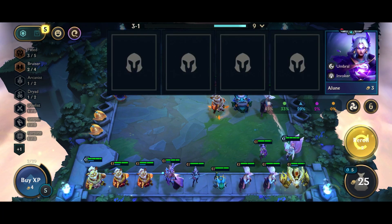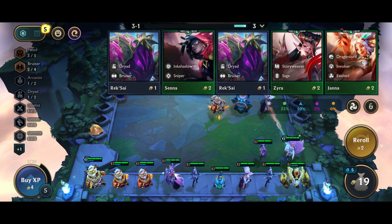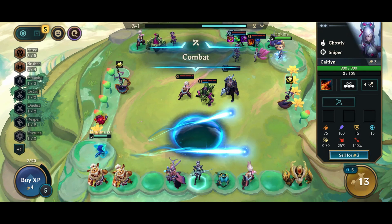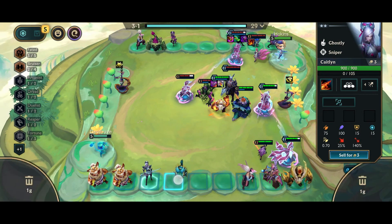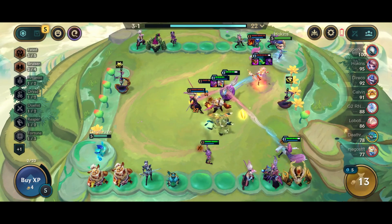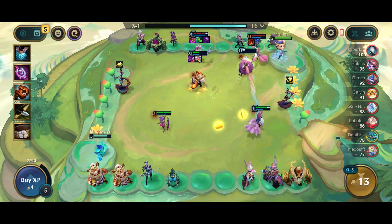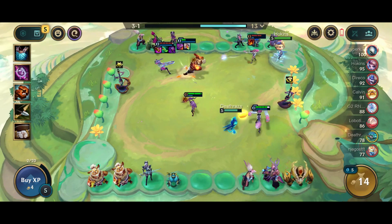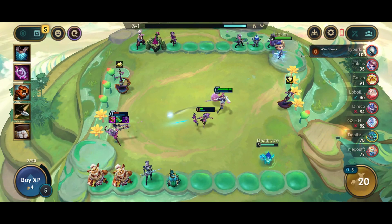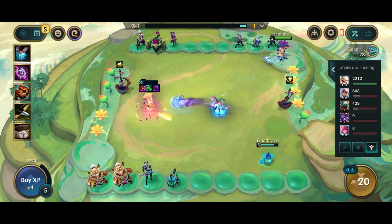I should do my rolldown so I can find my last Kobuko. I skipped a lot of Bruisers but that was all right because I'm above 10 gold so I will generate gold pretty easily now. I will lose this fight as well, which is all right. My Kobuko is kind of getting a little bit stronger as you can see.